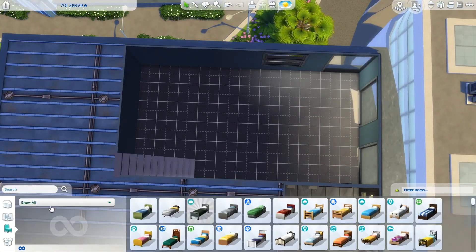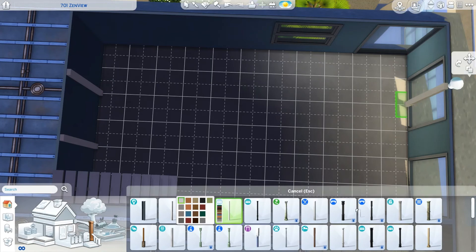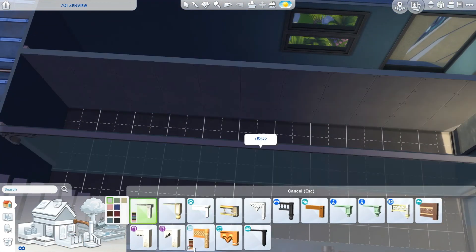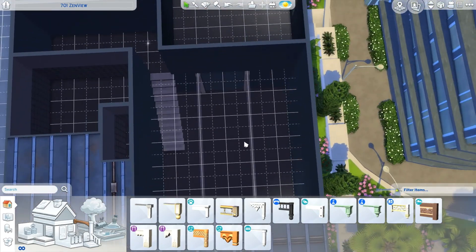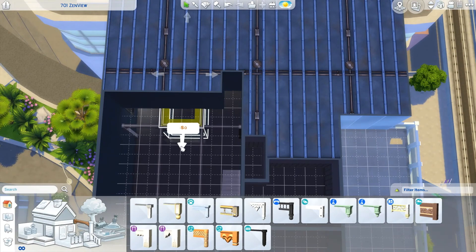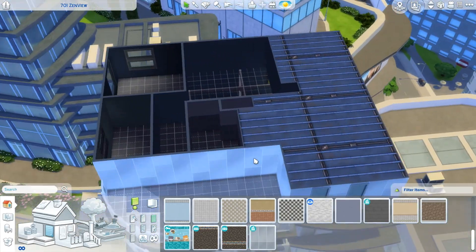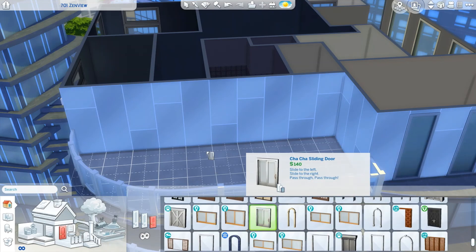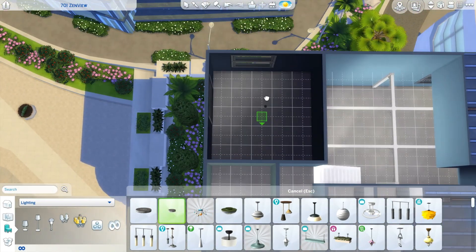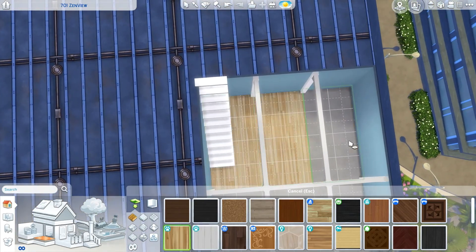Zenview is one of only maybe two or three apartments in San Myshuno that has multiple stories, so I really tried to work with that as best I could and make something unique. What actually ended up happening is I realized once I'd finished the build that this seemed to be a very Brindleton Bay inspired apartment. I used a lot of items from Cats and Dogs, and it really has that vibe in terms of the flooring, wallpapers, colors, and of course the wooden support beams that go throughout the lower level.